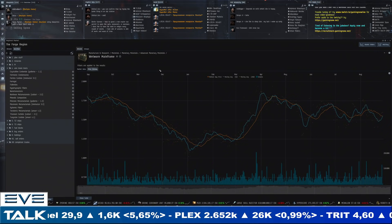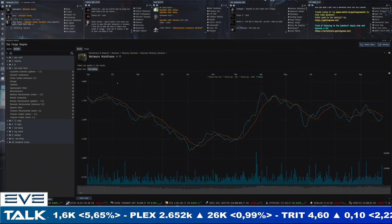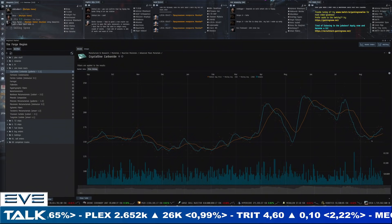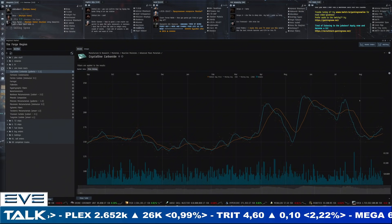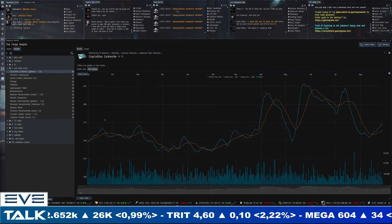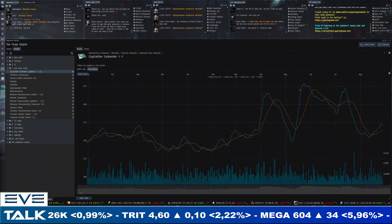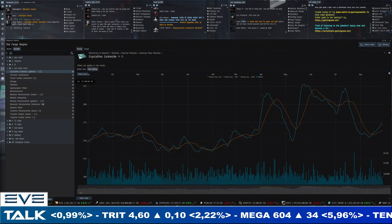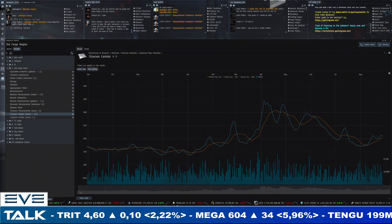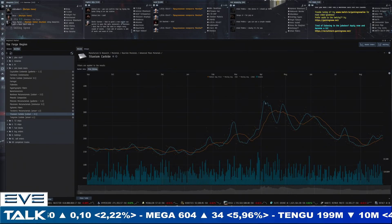Moving on to advanced moon materials. Things have cooled down a little bit so I expect everything normalizing, maybe with a little bit of pressure. Crystalline carbonite for Gallente production — up for the week but nowhere near previous peaks. Sellers at 175 and buyers at 170 — enough demand to still ask a premium compared to about a year ago, but not peaking back to 200 to 225, so those highs are probably over. Titanium carbide for Caldari climbs back above 200 — sellers at 210 and buyers at 180. We're not in the 300 to 350 range anymore, but the premium is holding, which is a little bit of a surprise.